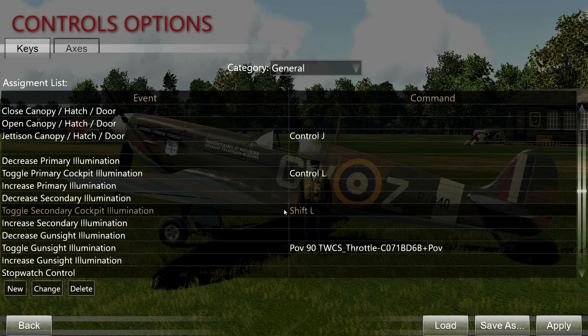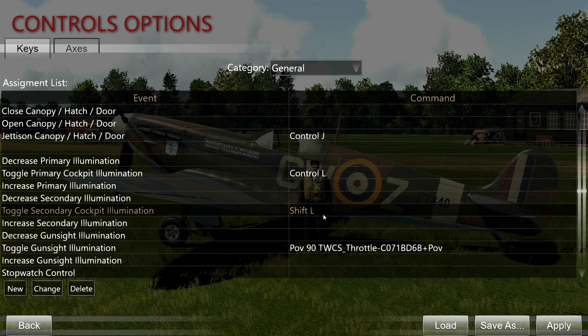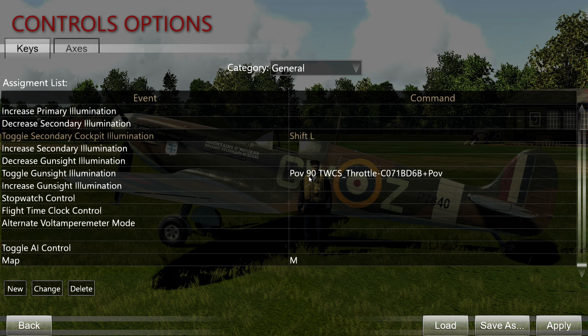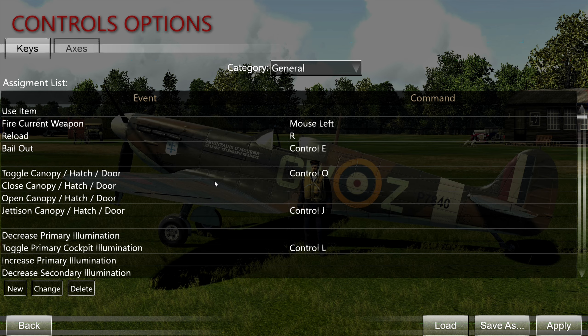Toggle primary and secondary cockpit illumination — this depends on the aircraft. Some only have one primary cockpit illumination; some like the Spitfire and Hurricane have two cockpit lamps controlled by primary and secondary. You can also interact with these in the cockpit, so it's not that important. Toggle gunsight illumination — you don't have to map this to a joystick button; a simple key binding works. I had a free hat switch position on my throttle so I bound it there. You'll also want to map the map, for obvious reasons.